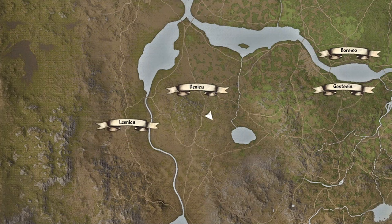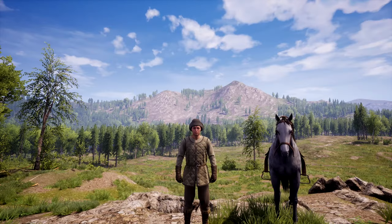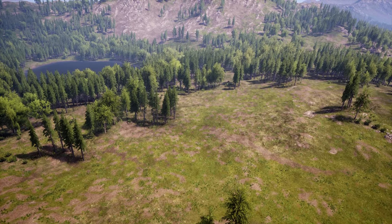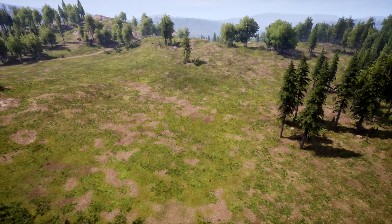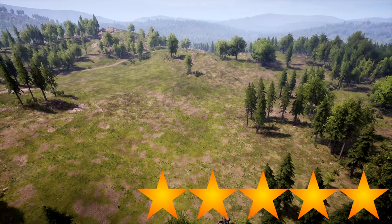Staying near Denica, let's talk about southeast of Denica, specifically this lake right here. There's a lot of areas in this location where you could start your village. You have two mines nearby, clay, a whole lake to yourself with straw on the east side, and a flat piece of land to your west. On top of that, Denica is not too far, meaning you have access to vendors and a wagoner. In my opinion, this is a solid 5 out of 5 location.